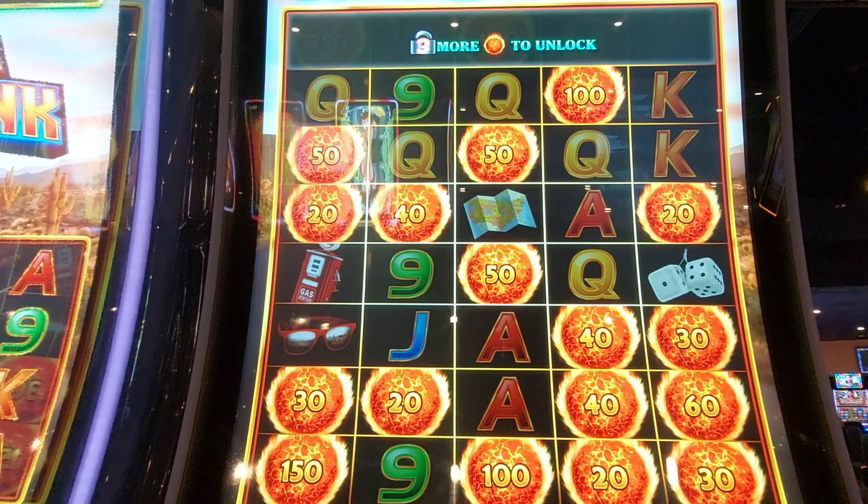You can see the mega, the major, the minor, and the mini — and we're going to add all of our fireballs up. Take that zero off — that tells you how many dollars we got there. Nine to five, that's a good win! What a big win! Like and subscribe!